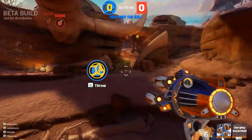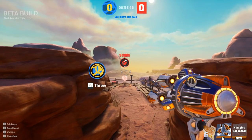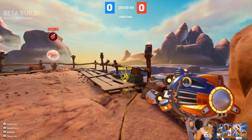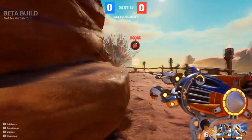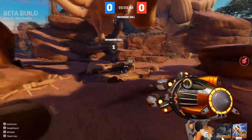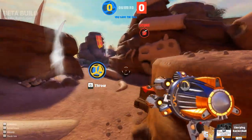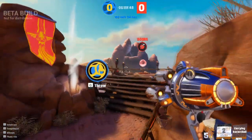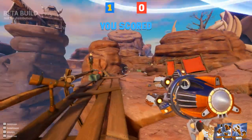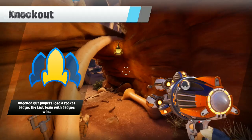Okay, so this is another game mode and I kind of like it already. I wanted to see if you got more points for carrying the rocket ball all the way there versus throwing it. In Call of Duty you do get more that way. But it looks like you get one point either way, which is kind of interesting. And then knocked out players lose a rocket badge — the last team with badges wins.